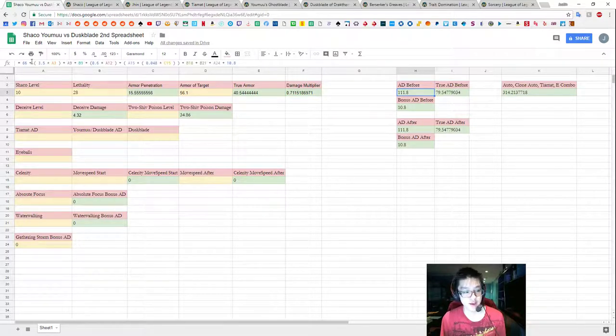So in terms of AD, we're going to be multiplying all our AD sources by this damage multiplier. For example, if we had 111.8 AD, it actually only translates into 59.55 damage when you auto-attack them.